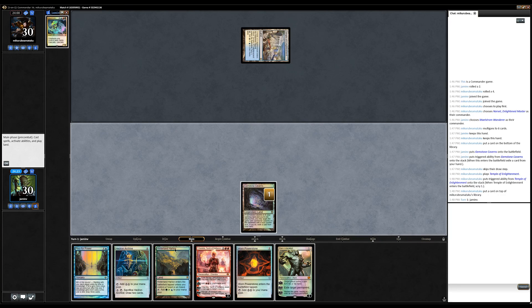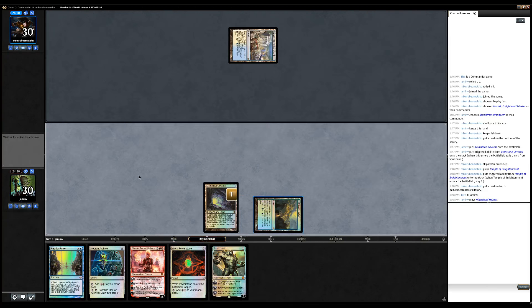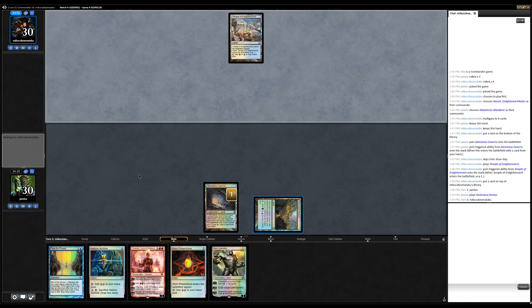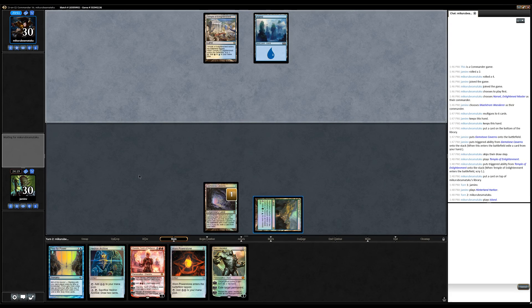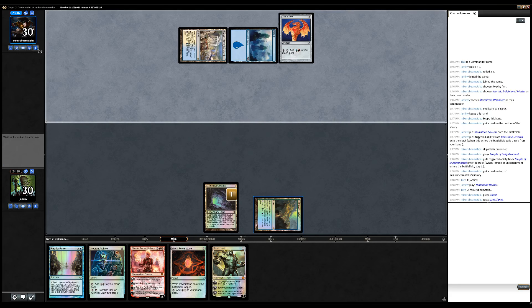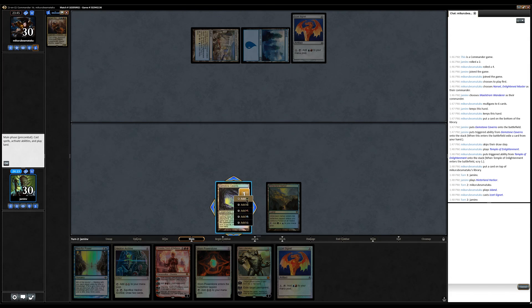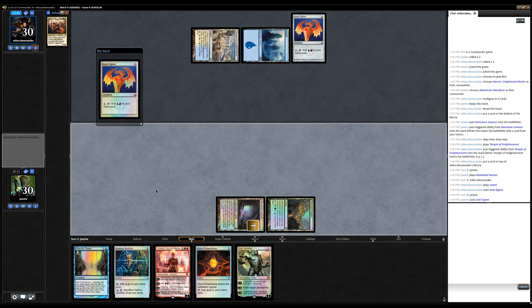This enters the battlefield tapped and we need to draw a land next turn — hopefully an untapped land, because that just turns on everything. What are we playing against? Oh, Narset. A slow start against Narset probably isn't great. Still needs six. I don't think Narset plays a lot of counter spells because they're pretty bad flips.